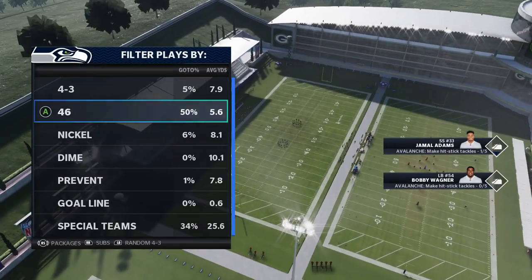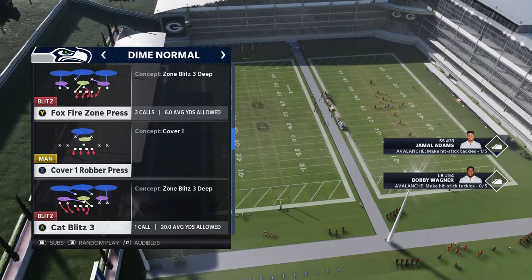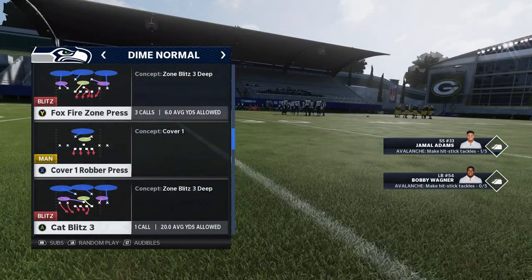Another good play out of gun tight offset TE is the PA Seams. This can have success against man cover two or man cover one. We haven't touched on man cover one yet, so let's go with cover one robber press.